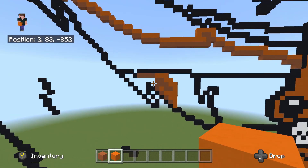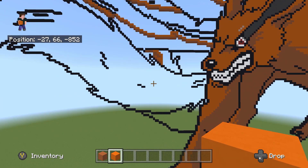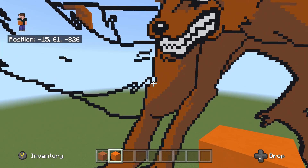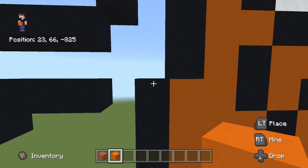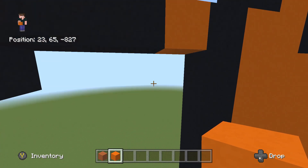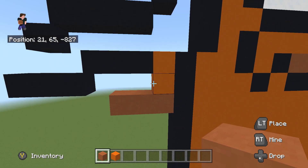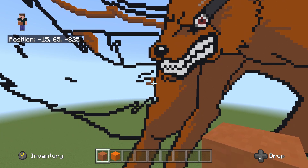Orange terracotta is on the left inside, orange concrete on the right. Mark out and fill in that gap so it doesn't look confusing. Moving on to the final big sector — flying over to the right to the big line going up. Fly to the top. Take orange concrete and place one to the left from the top, then one underneath. Take orange terracotta and place one underneath, then two to the left — one and two.